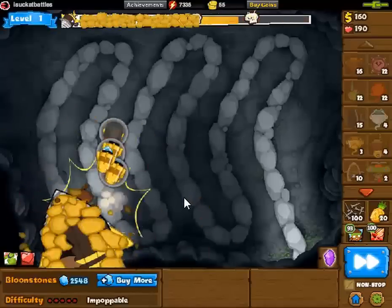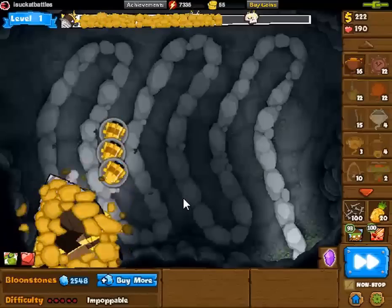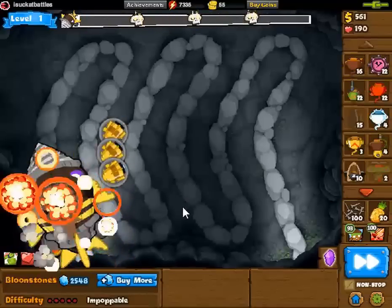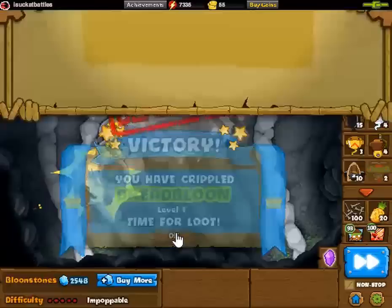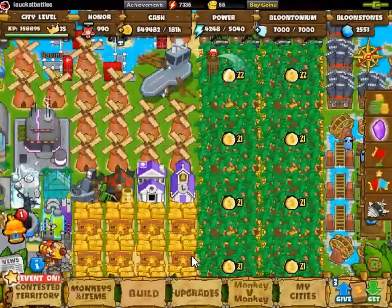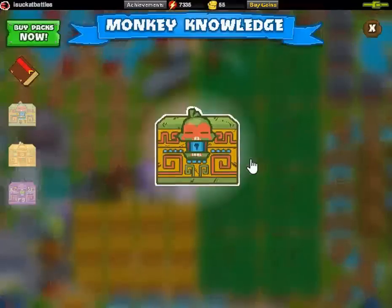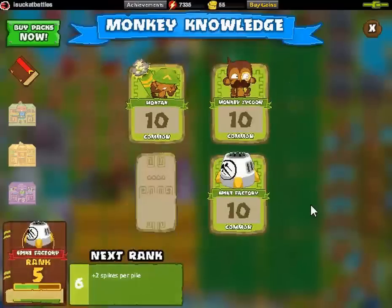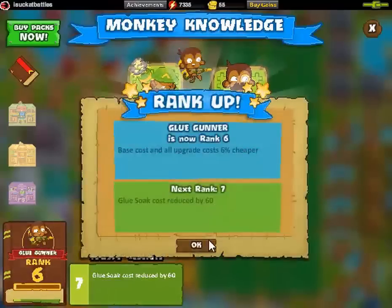On top of that, each has their own uniqueness — like Bloonarius spawning balloons after hitting each skull point, Vortex stunning towers in its radius, and the Dread Balloon, which starts off with a yellow flaky layer that acts like a shield. After hitting each skull point on its health bar, the Dread Balloon stops and replenishes this shield.